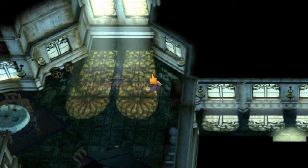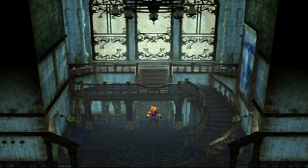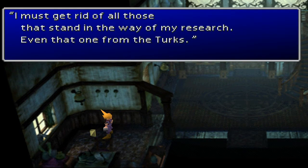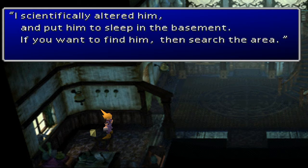Instead of running around like a blind lunatic, I'm going to actually just look up what I have to do. Alright, I know what to do now. I stupidly missed the obvious note here. It's funny because when I walked in here I immediately was going to go check it out but then I got distracted. So: 'I must get rid of all those that stand in the way of my research, even the one from the Turks.' I wonder who that is. 'Scientifically altered him and put him to sleep in the basement. If you want to find him, then search the area.' So this is really all to recruit a very secret awesome character.